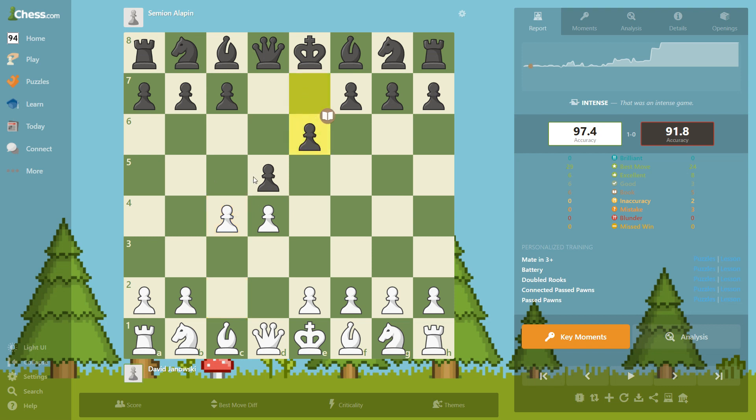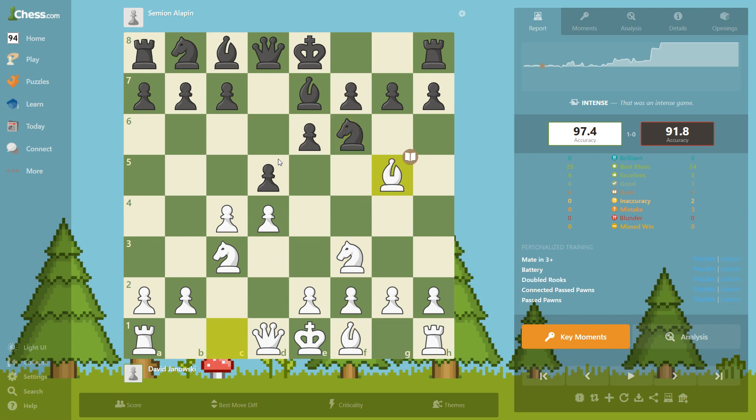e6, knight c3 developing towards the center, e7, knight f3, knight f6, bishop g5, h6, bishop h4 and takes here. Then e3, just trying to get this bishop in the game and also to recapture here.